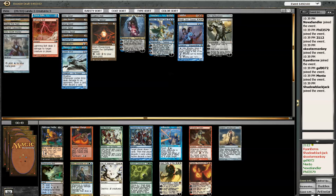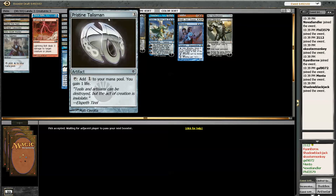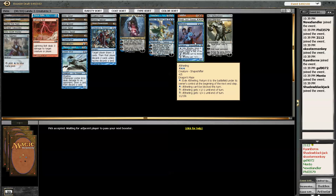Let's see — I'll take Compulsive Research. I need this. I'm starting to think I have 18 playables and then 22 mana sources.